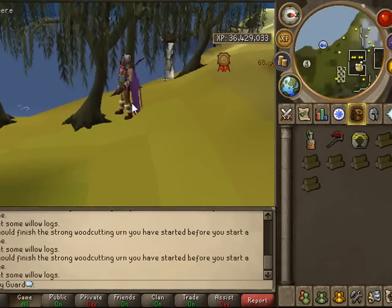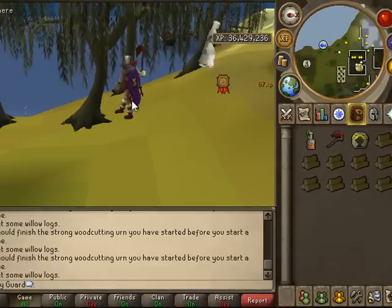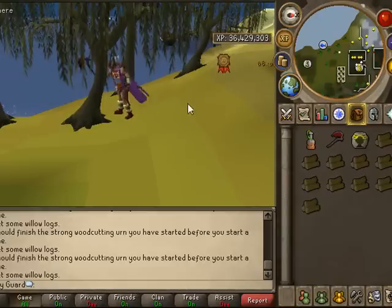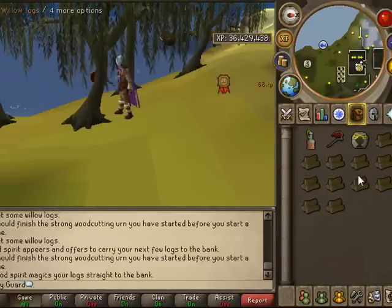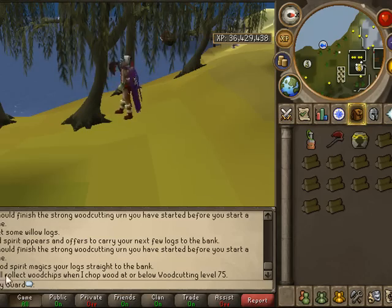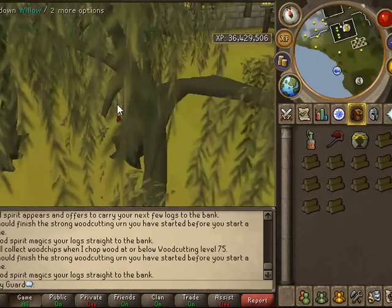You usually get the effect before you have to bank, and you have a good 30 seconds of auto-banking. It's just like the evil trees but a little mini effect, which makes going to 99 even easier because you could stay longer. It would increase the rate, plus you would have to bank less. It teleports your logs to the bank and you get a little particle effect right there.